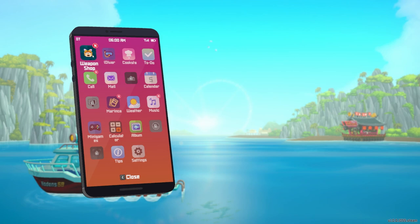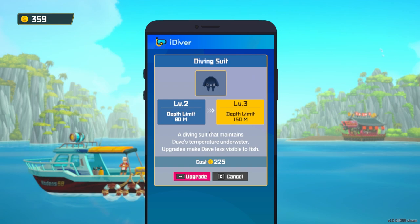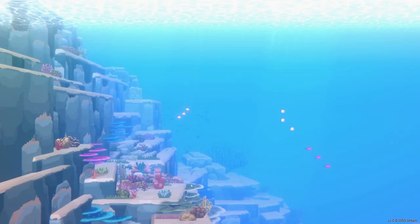Can't do anything at the weapon shop quite yet. At iDiver we did make some money — I think we can upgrade the air tank and diving suit. Yes, let's do it! With those upgrades I should be able to find the signal location. Now I'm going to try to be careful — don't die. I don't want to lose all my stuff.